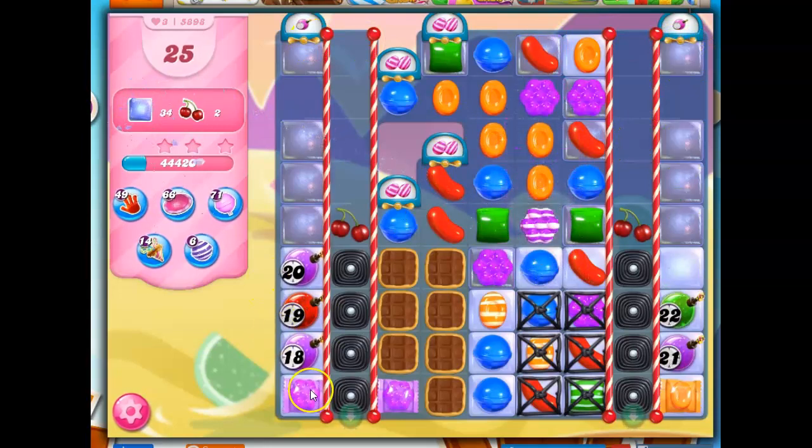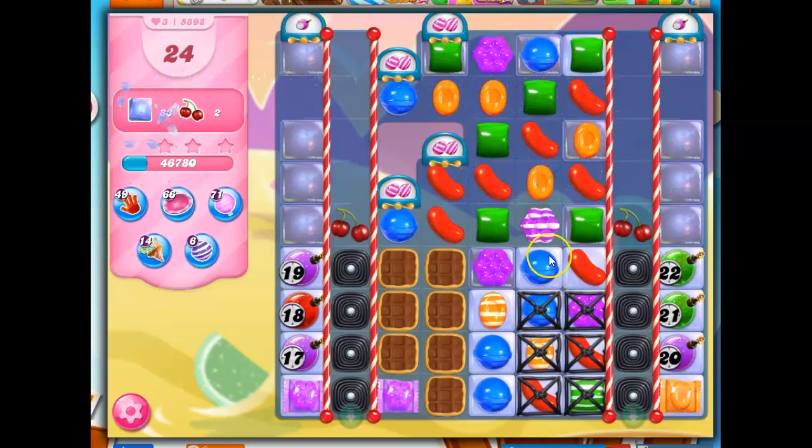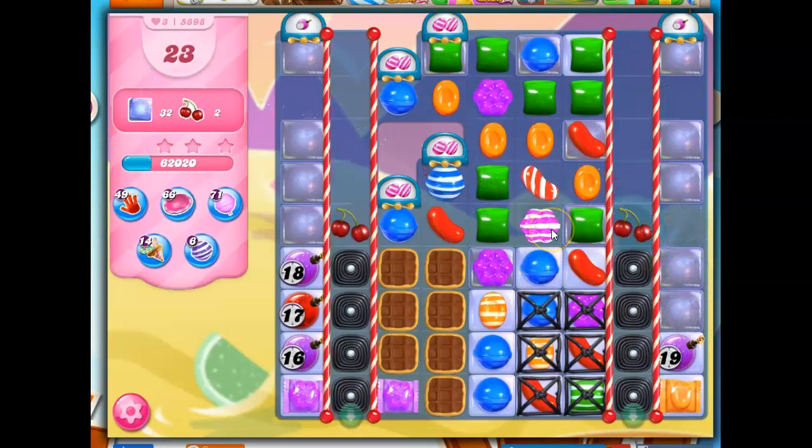Now I could do this and get rid of the ticking time bombs. But if the ticking time bombs are set at 22 and I have 25 moves, I don't want to run the risk of having that backfire because I took them out too soon. I'm trying to do a little cascading here to see what will help. I wanted to bring this down further and take out more licorice.